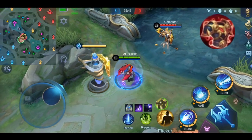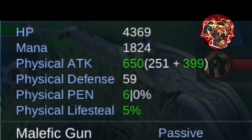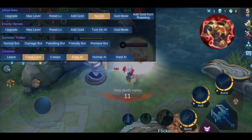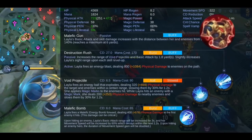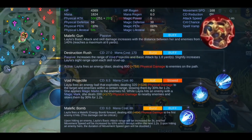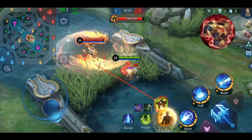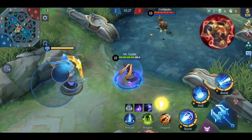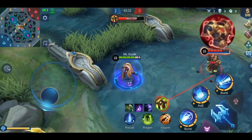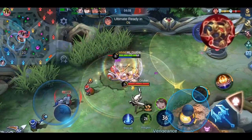On the official server: after hitting Uranus with my basic attack, my physical attack went down from 773 to 650. After 3 hits it went down by 30% in total, and my damage went from 276 down to 174. The effect ends after I don't attack for 2 seconds. On the advanced server, basic attacks have no effect on physical attack, but after hitting with a skill it went down from 638 to 586.